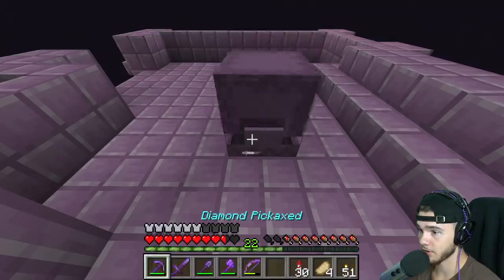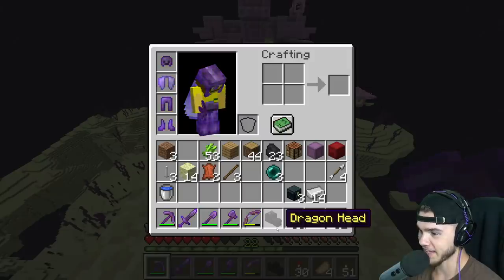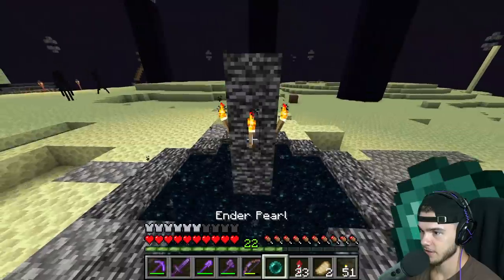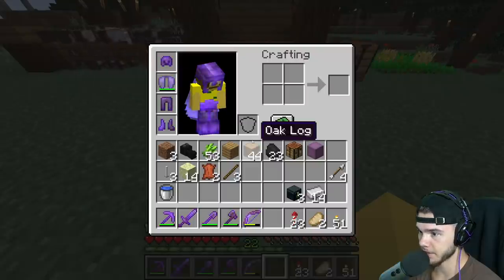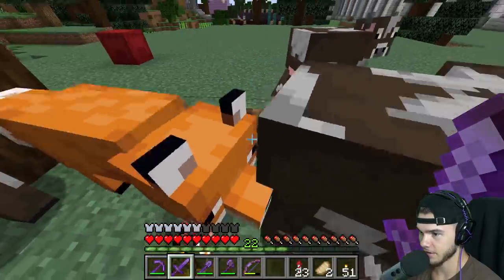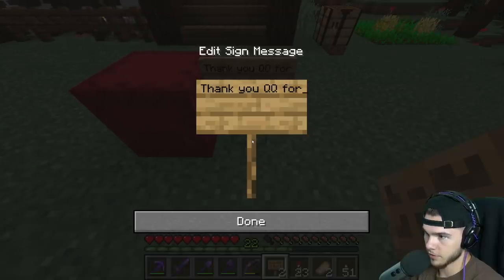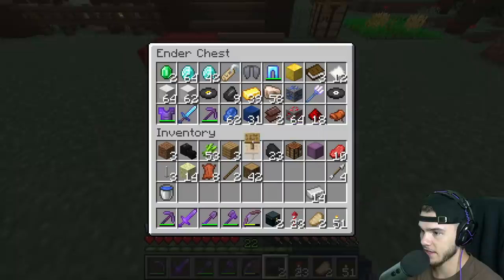We got a decent amount of shulker shells so we can make our own shulker boxes. Grab the End rods and - oh, the dragon head! Now that's awesome. That is the last and final item we needed. We will never step foot in the End again - well, we have the enderman XP farm so we'll always be in the End. All right, we'll put the elytra right here - it's fully repaired now. Thank you QQ for letting me use the elytra. We'll throw him a tip - 10 diamonds for him, the goat.